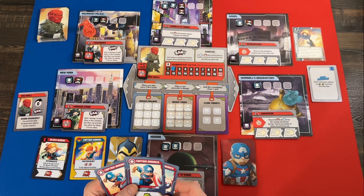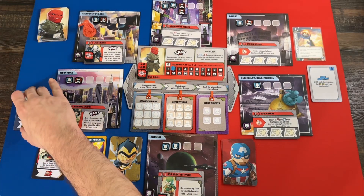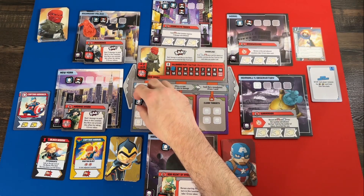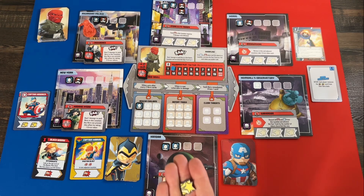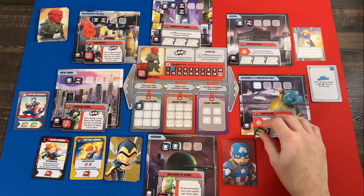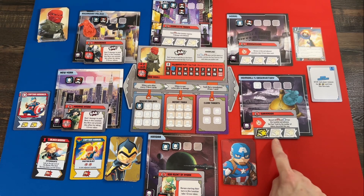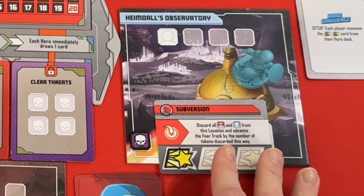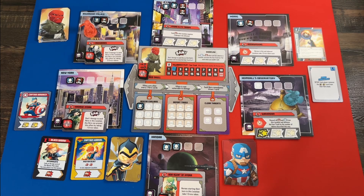I'm going to play my double heroic action. I'll use one heroic symbol to rescue my first civilian, and another to get a heroic token on the threat card. Once I get three tokens on it I clear the threat, which will move a token to the 'clear threats' mission — the first of four I need. I draw a card, play a card, and I'm done.